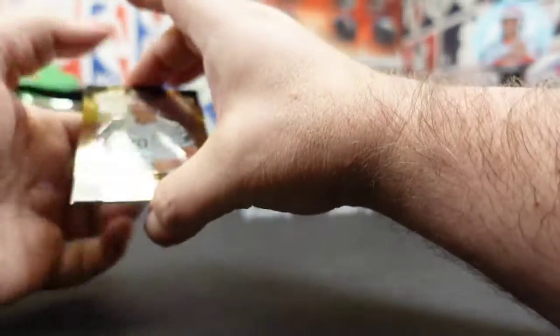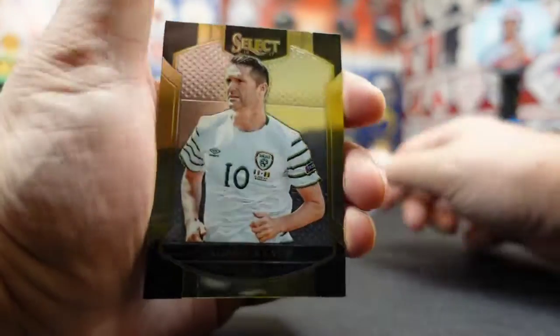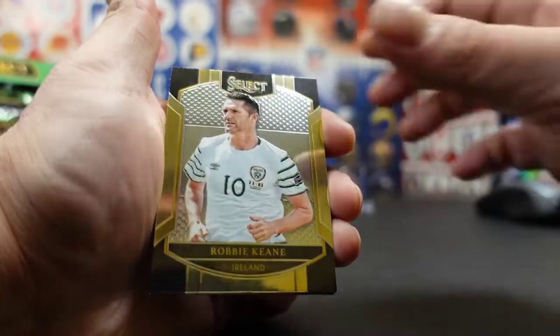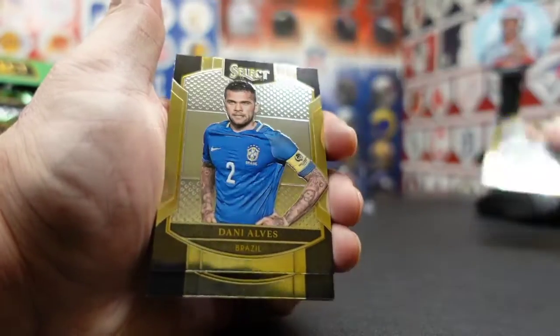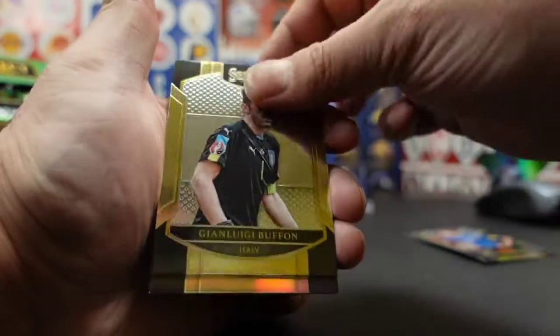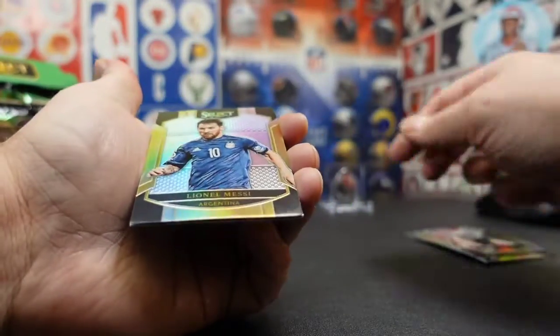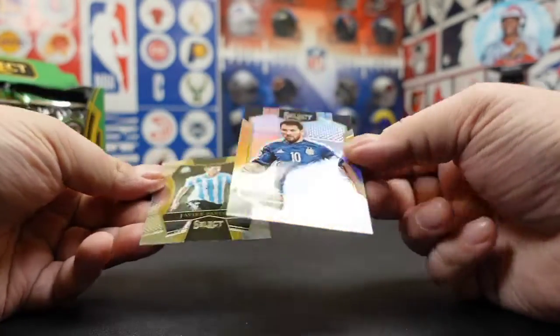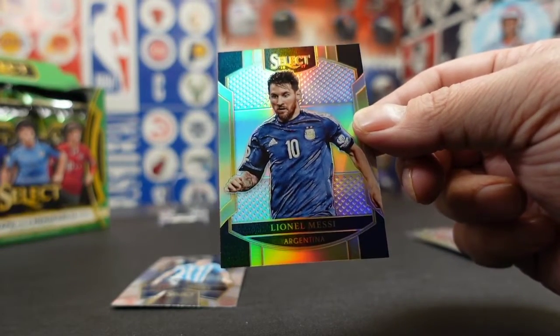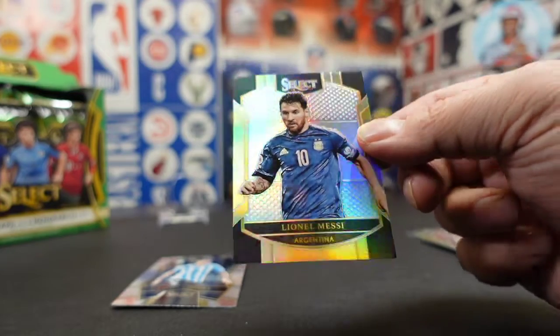When I got this in the mail I was going to have a good week, because I've been looking forward to this since I bought it. Took a minute to get here, but so what? Robbie Keane. Danny Alves. Buffon. Oh sweet, got a Messi Prism. That's about as good a start as we can hope for in a pack with just the silver.